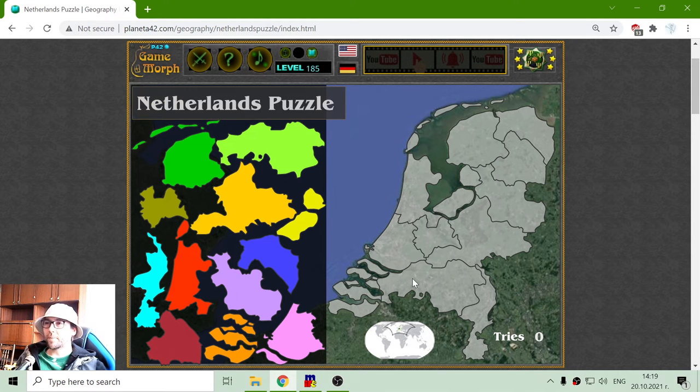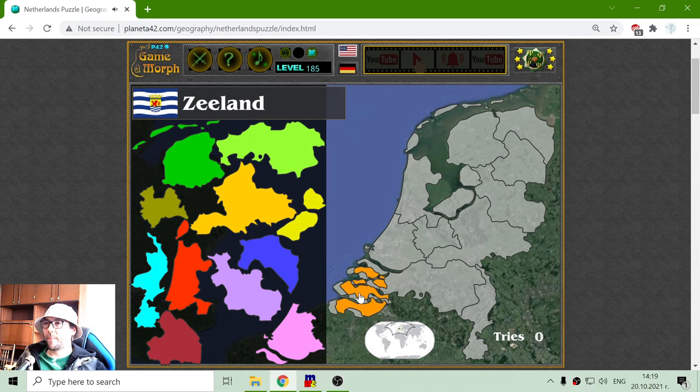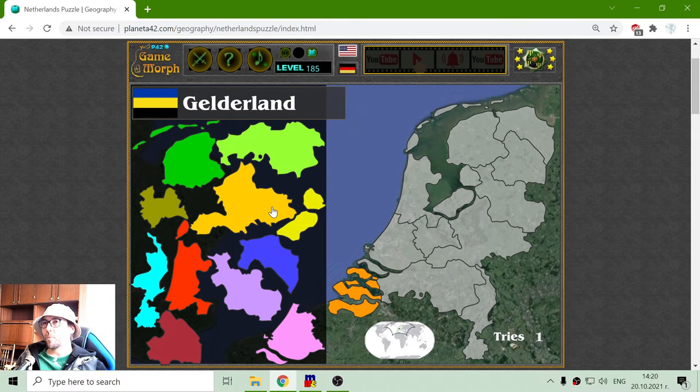I will begin from the bottom this time, and place Zeeland. We will see that most of the provinces are a type of 'land.' This is the land of Zeeland.